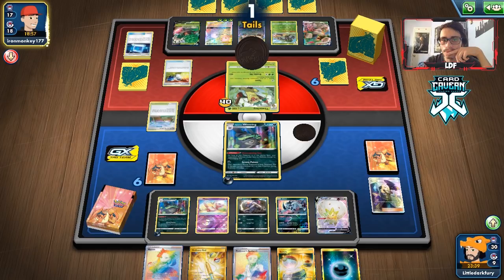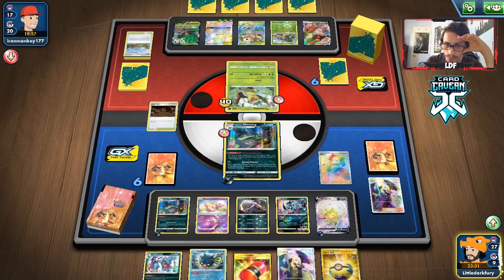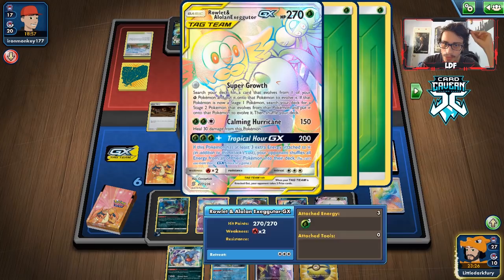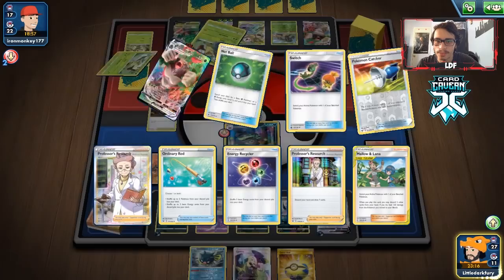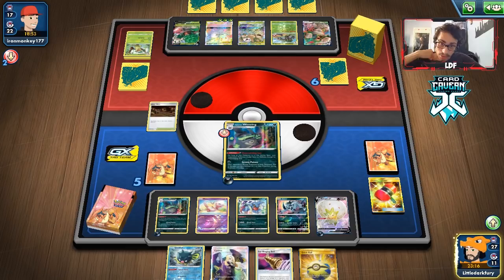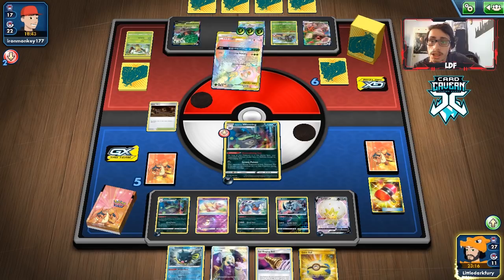We really need an Ear Ringing Bell. Catcher gets tails — good. There's a Galarian Mine — we'll put it in play, attach energy, and Marnie them. We get a Crushing Hammer and Toxicroak, so we'll get a KO here! It's risky because they knock back, but we need to take prizes. Let's take the prize — and we get the Ear Ringing Bell from prizes! A little late but we'll take it.